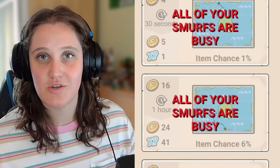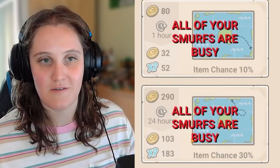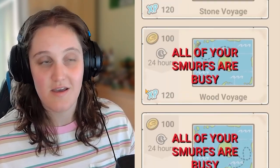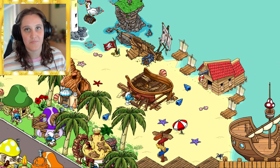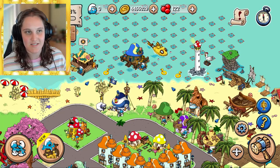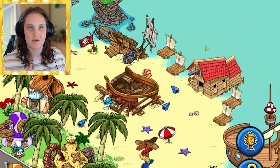Another way to get resources on the island is rafts. You can get blueprints, stone, wood, or dye — unfortunately not stardust. Within 24 hours you can send two rafts. I don't always use this since I gain more from other methods, but at the beginning of the game it's a good investment if you're just coming in and out daily.